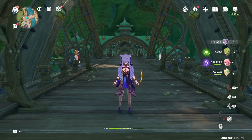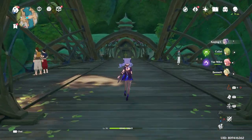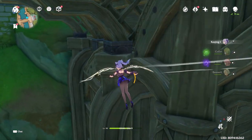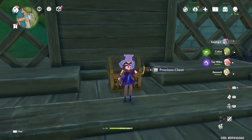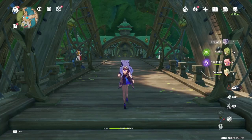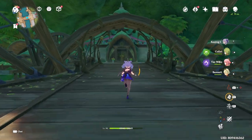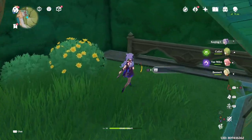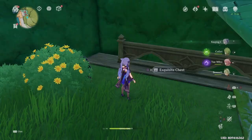Next, we're going to be heading to Port Ormos. First, head to this teleportation point, go ahead to the middle of the bridge, and then turn a little bit left. Drop right down, follow the path I'm taking, and then climb up where there should be a precious chest waiting for you. Then turn right back to the old teleportation point, go straight all the way up, and turn a little bit to the right. Go straight up to the bush over here, where you will find an exquisite chest hidden behind it.